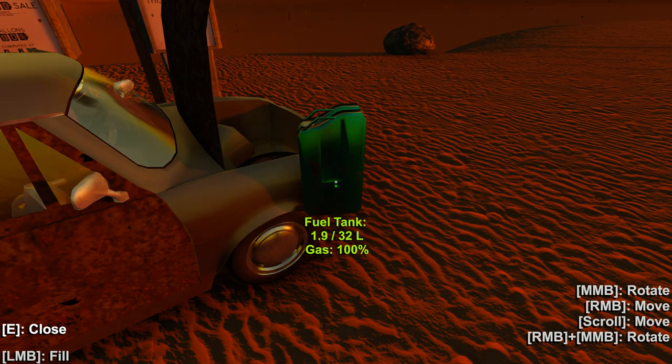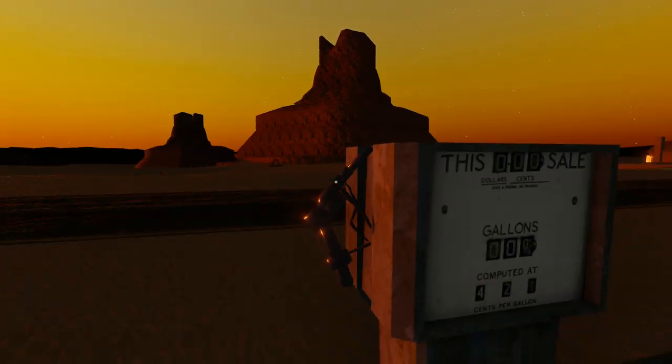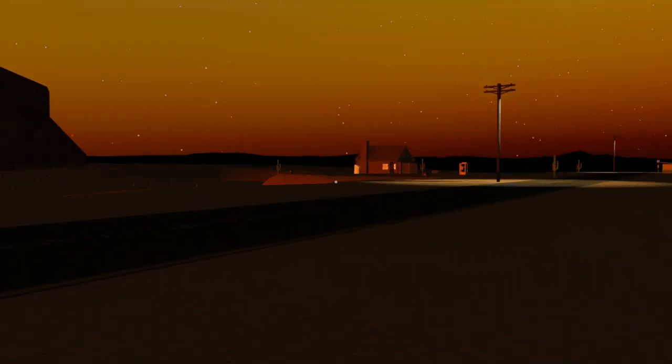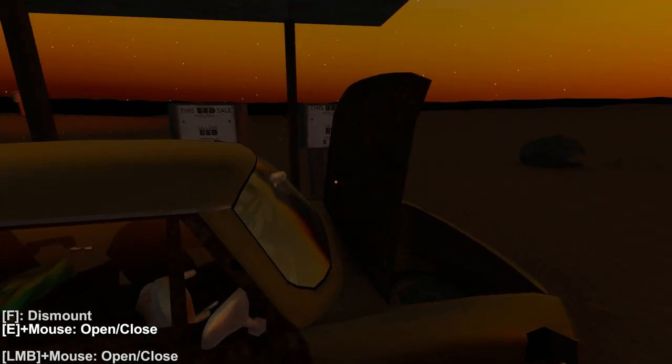Here we go — fill up the gasoline tank. Lovely. Maximum of 32 liters. We are going to go for ages and ages. The sun is setting across the desert. We have gone exactly... what is this — a couple hundred feet. So we are doing absolutely fantastic so far.